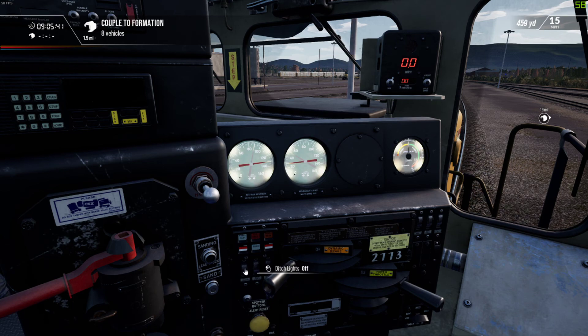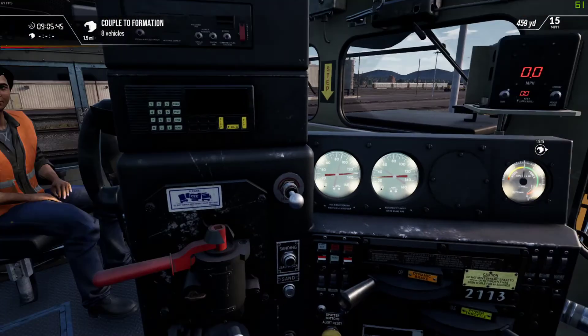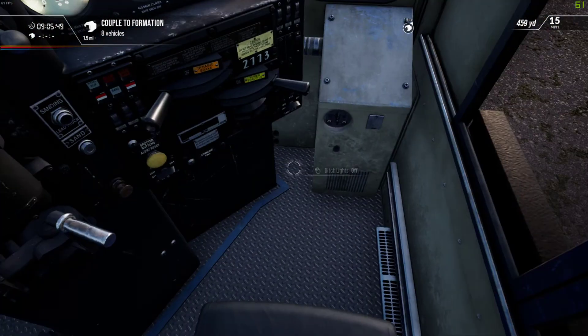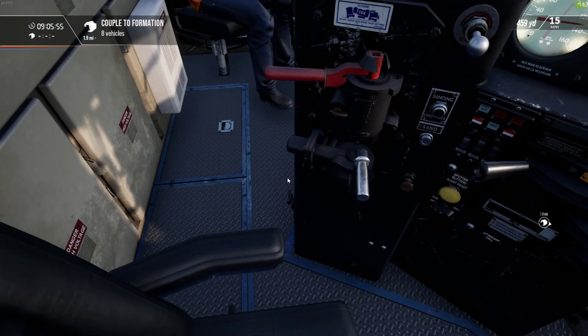Ditch lights — we don't need the ditch lights on. We're going to go about a mile and a half, couple up to some cars. Front headlight on. Medium. Moving it to position one.